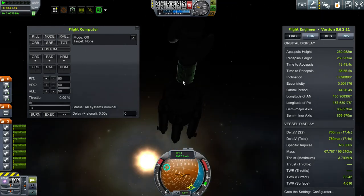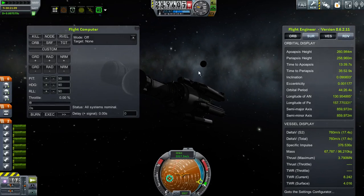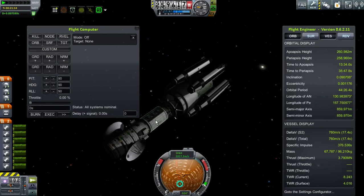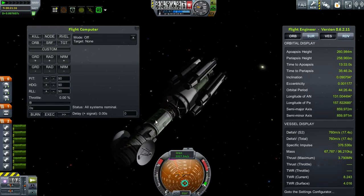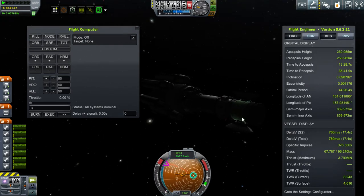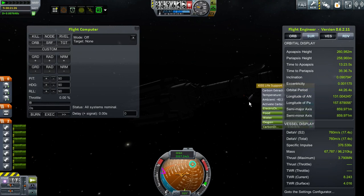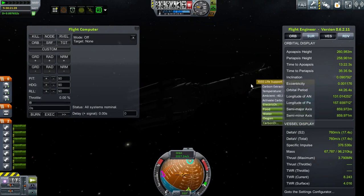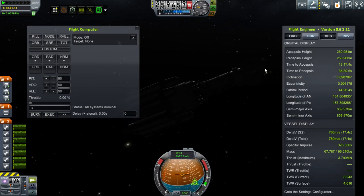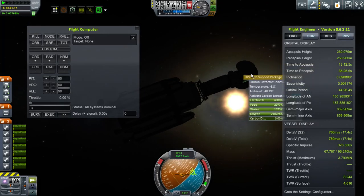I do want to point out this next module and some of its features. We happen to have a science lab in addition to general crew quarters. I thought it would be good to add on Kerbal Attachment System boxes for stowage — definitely not a bad deal. We're also using some of the life support stuff here. You can see I've welded together a carbon extractor with some life support canisters, and we have a water purifier and a waste processing unit as well.